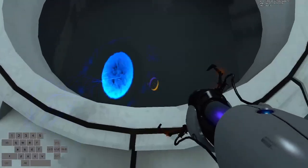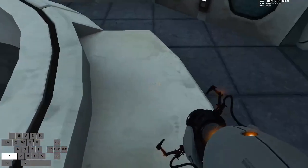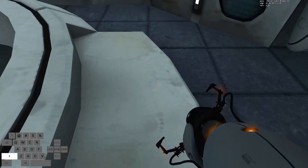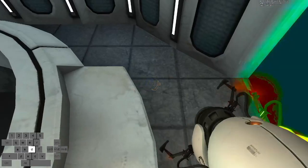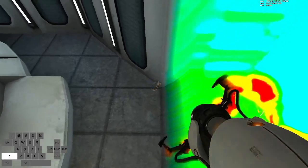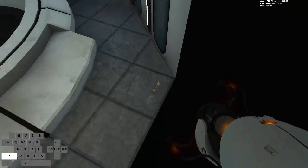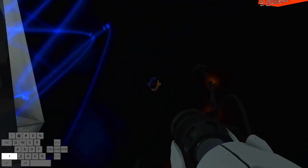Shoot both portals here as close to you as possible. Align yourself just to the right of this step, but not too far or else the level won't change. Towards the end of the load, make a save and start holding right. When you get about halfway through this wall, stop holding right and jump. Next, look 45 degrees to the left, crouch, shoot a portal, and tap forward and left. If timed correctly, you'll land in the portal crouched.